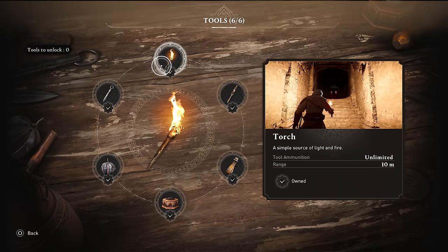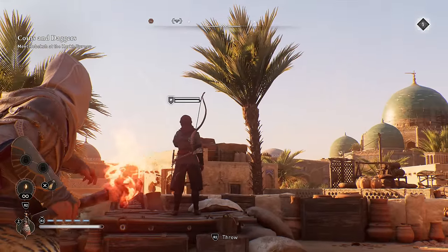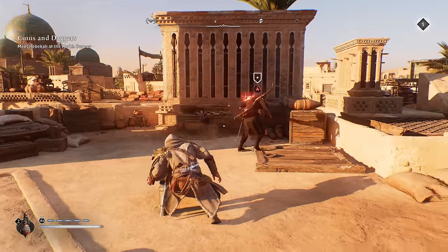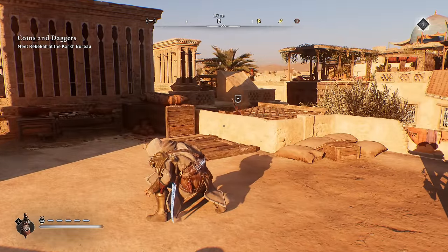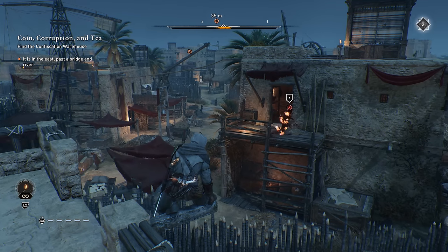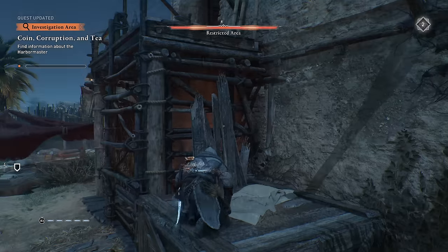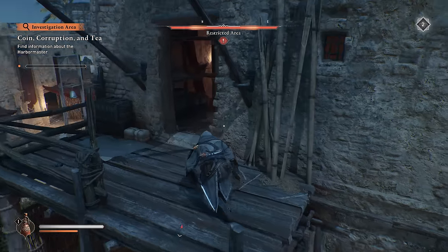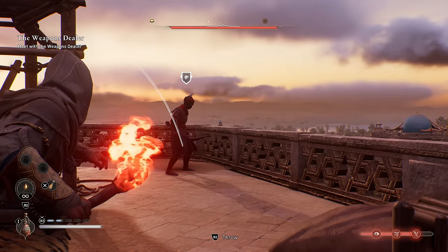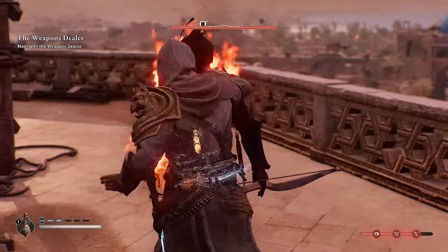If you watched my AC Valhalla guide back in the day, you might know that I love a good infinite-use free torch, and there's all kinds of stuff you can do with the one in Mirage. You can use it to set enemies on fire from a distance and get them to move from their current location — useful if you need to gain access to a place but don't want to slaughter everyone, since there are sometimes optional mission objectives to not kill anyone. Or if you're more aggressive, use this free throwable fire source to engulf someone in flames and run them straight into your embrace.